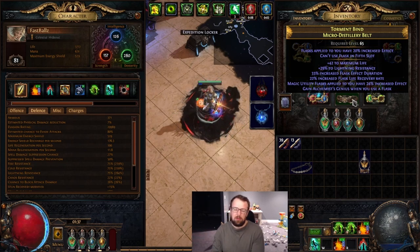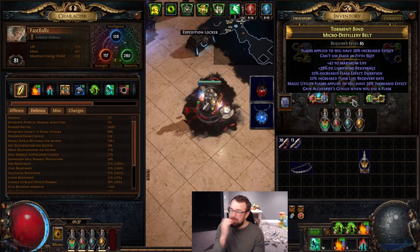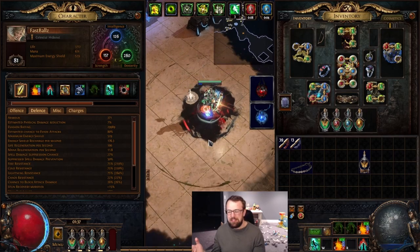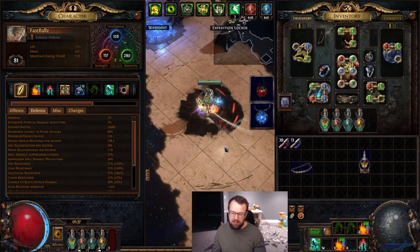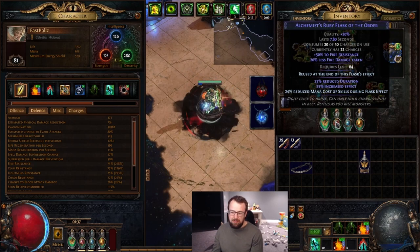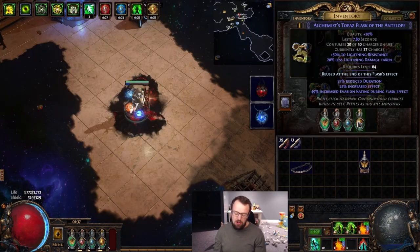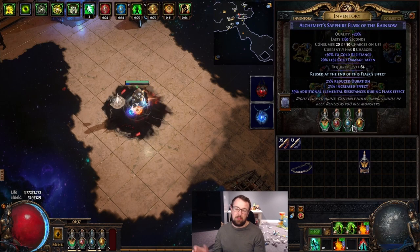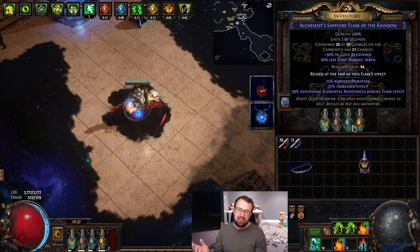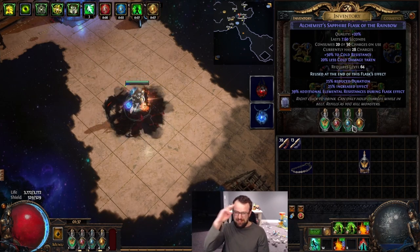It's a bit of a gamble to craft, but still a pittance in terms of cost — you're looking at one to five exalts compared to a mirror for a Mageblood. That's a massive difference in cost for a large portion of the power. I'm really excited to use this for my character — it solves being curse immune, fixes mana problems, provides free resistances, a bunch of evasion, movement speed, and elemental tankiness. Hopefully you guys enjoyed — Mageblood at home. Take care, Exiles.